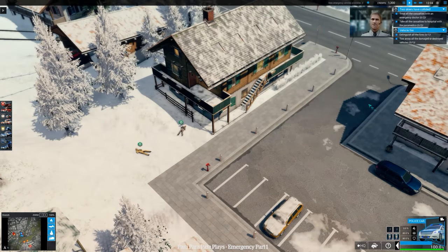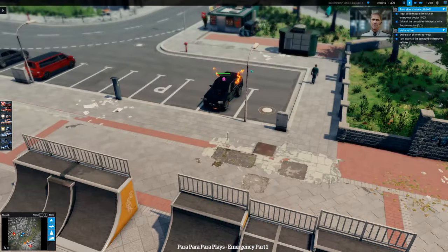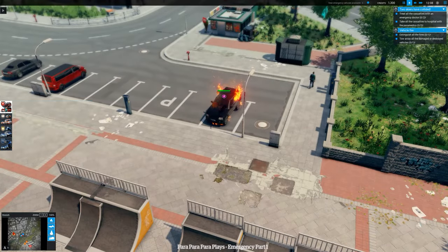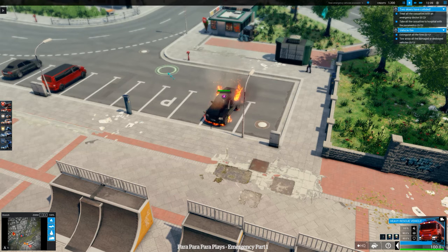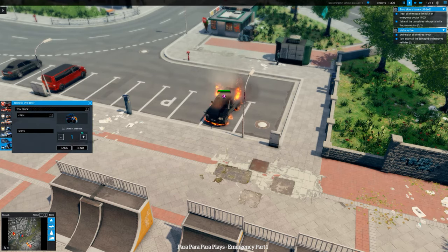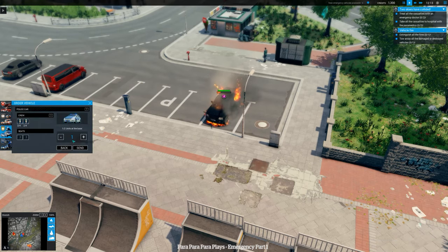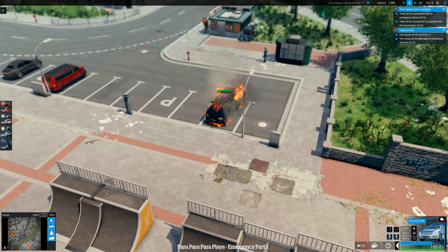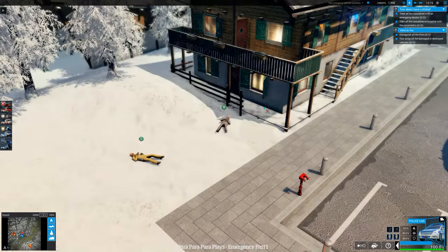SOS — a vehicle has caught fire, cause unknown. Extinguish all fires, if necessary treat any casualties, and clear wrecked vehicles. So it looks like we've got a vehicle fire as well. We can get one of the fire engines out — we've just sent them back to HQ, so it shouldn't be a massive delay. We're also going to need a tow truck to tow this away, and probably a police unit just to keep civilians away while they're working.